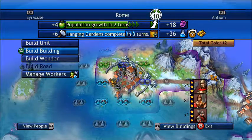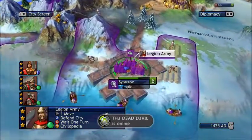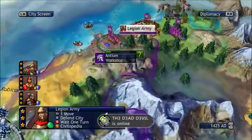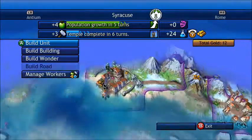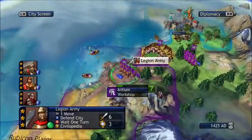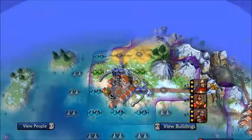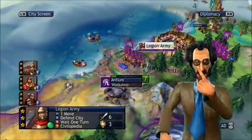Hanging Gardens will be done in three turns, which will be awesome as our city will grow a lot. We'll be able to make use of many more tiles, getting us more science and more technology much faster.